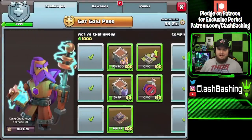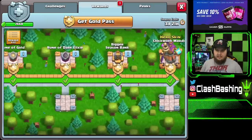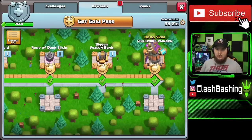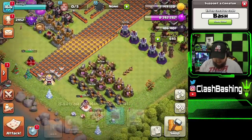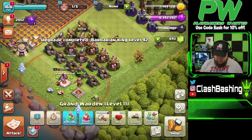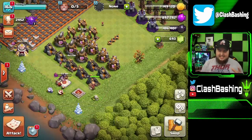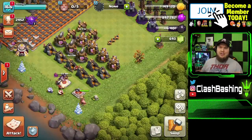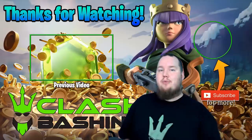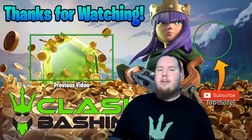We complete those three challenges all at once, filling up our pass — and there we go, free Book of Heroes! Just a note: if you do get this far and want to buy the Gold Pass now, it will give you credit for everything even though you didn't have it before — just make sure to use code 'bash.' We get the Book of Heroes, finish off our King to level 42, then replace his builder and throw it on the Grand Warden, who should be close to done by the time Clan War Leagues start. Hopefully you guys enjoyed today's video — don't forget to subscribe and leave a like. Keep on Clash Bashing!